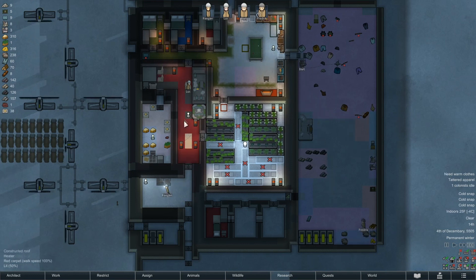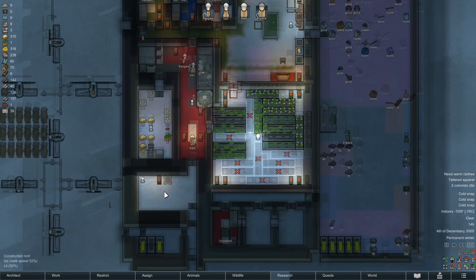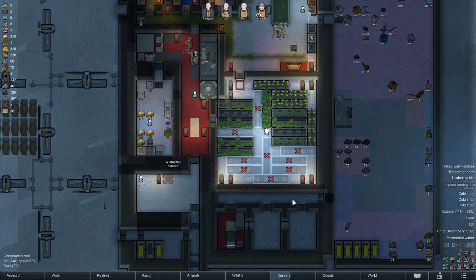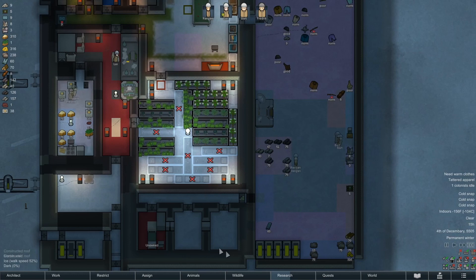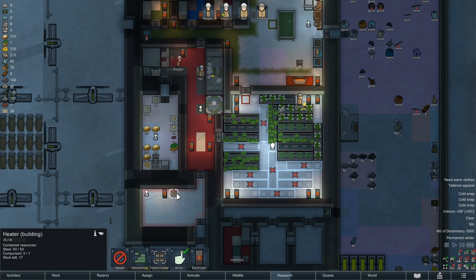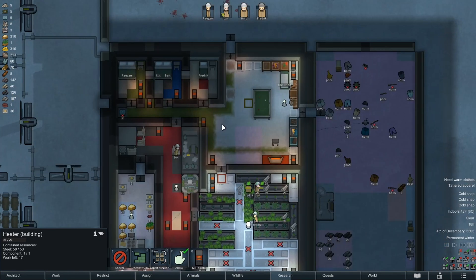Yeah, this may need a double wall there. Holy shit — inspired taming! You gotta be kidding me, that's the second time we've had that. I think we did lose a component. Soon we'll have some more drugs. One heater got this room decent.